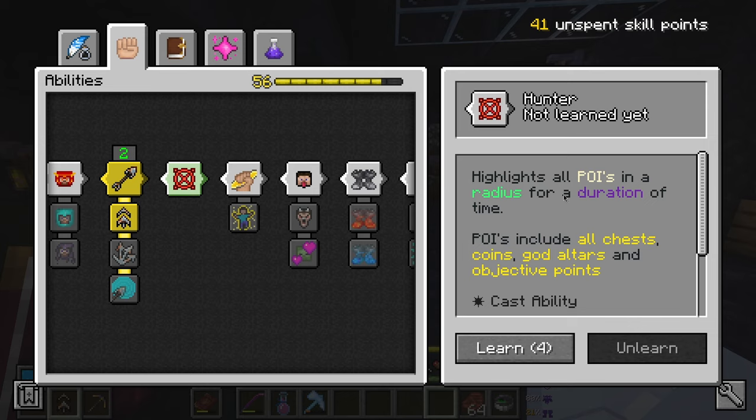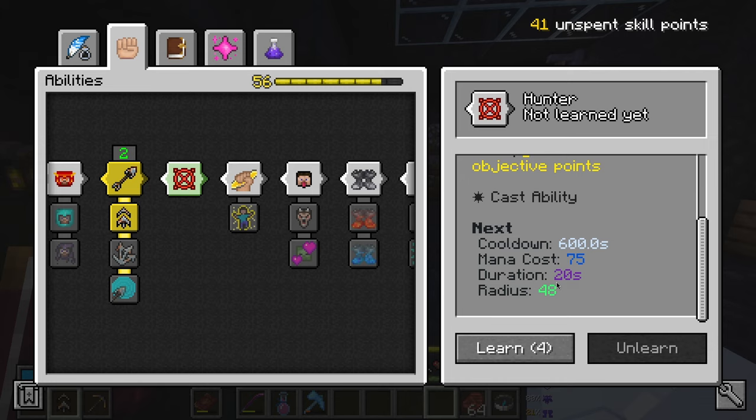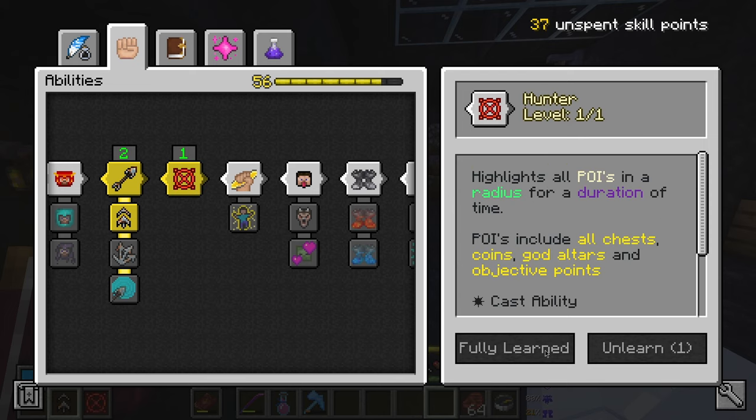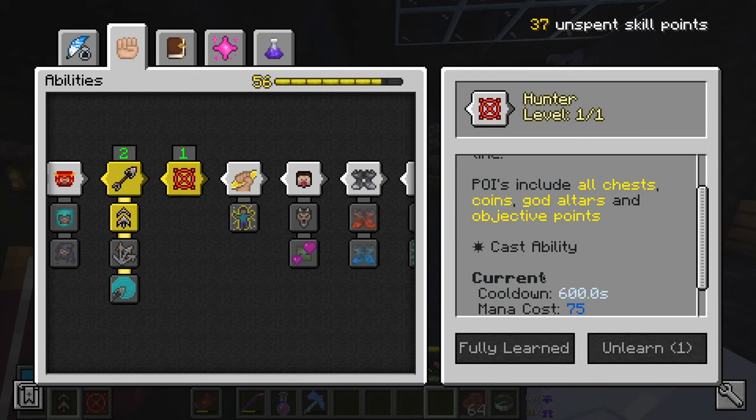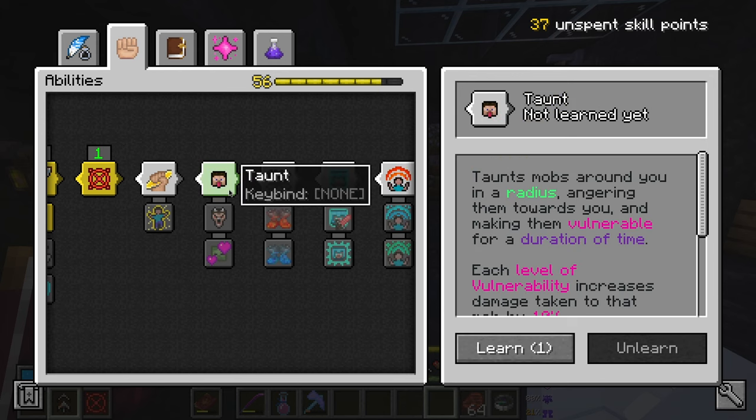Hunter has changed - it now highlights all POIs in a radius for a duration of time. POIs include all chests, coins, altars, and objective points. I think I will take this, even though it has a 600 second cooldown, that is quite a lot of time. I'm going to take it because it is very cool. It's fully learned - no going back.